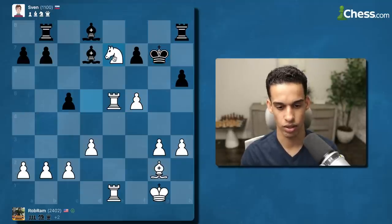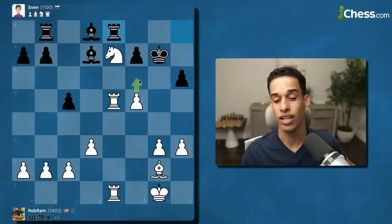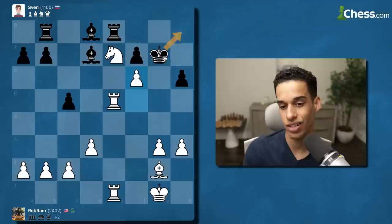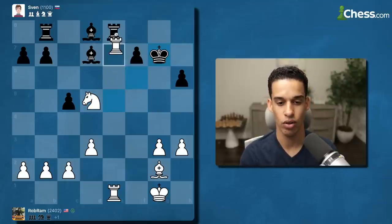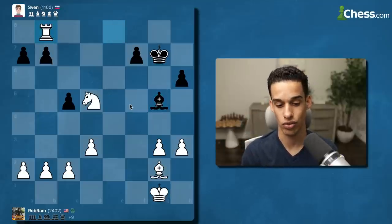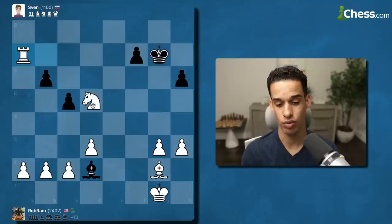I like Ng7. Now f6 looks very nice — if the king takes, we have knight d5 check and the rooks are activated to collect over here. They did take, so check, and now we collect on e8 — that's another piece for us. We're winning by a pawn and a piece, they give us another rook. Rook goes to b7 on the seventh rank. I'm going to take that pawn.